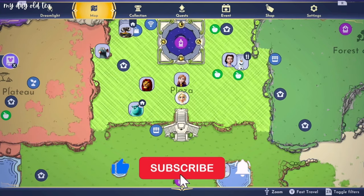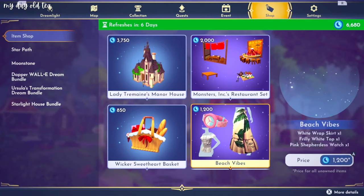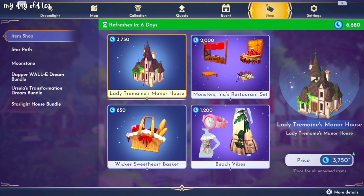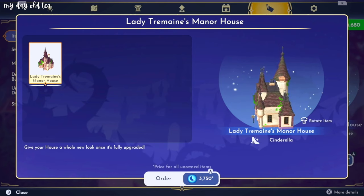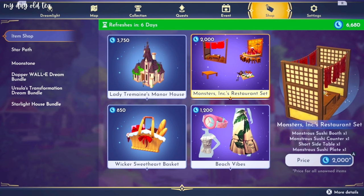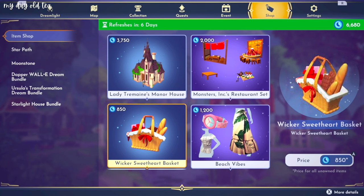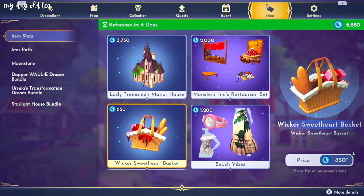It's Savannah and Disney Dream Life Valley just dropped a basically all new item shop. There is one repeat item this week, the Beach Vibe set, which I actually previously had not purchased. We also get a new house skin — Lady Tremaine's Manor House — which looks pretty cool. I think this is going to be a nice addition to either my glade or even the Forgotten Land. We're going to check it out along with the Monsters Inc. restaurant set. I've really been looking forward to this item, and this wicker sweetheart basket looks so stinking adorable. I'm hoping this is going to be one of those bags our character can carry around — I'm definitely going to be running around the valley with this all the time if that's the case.